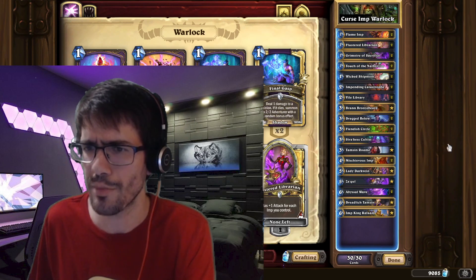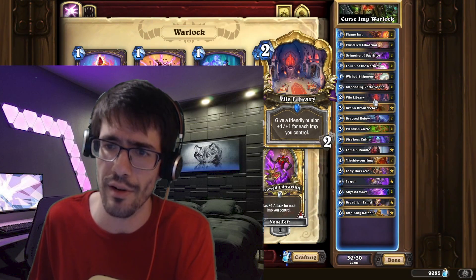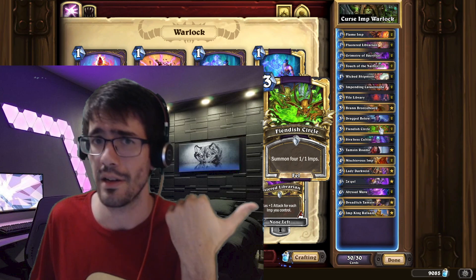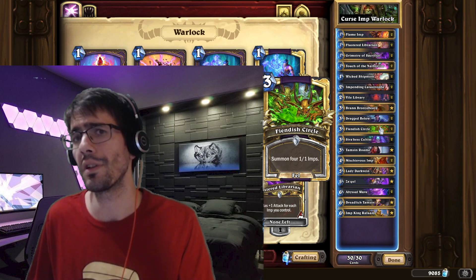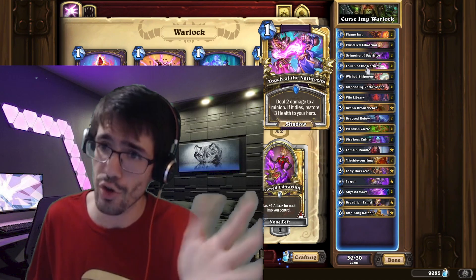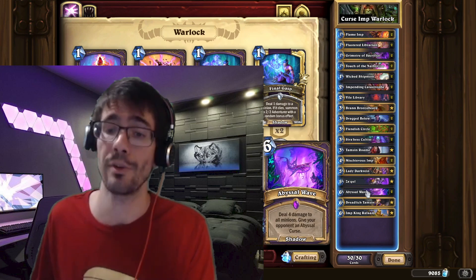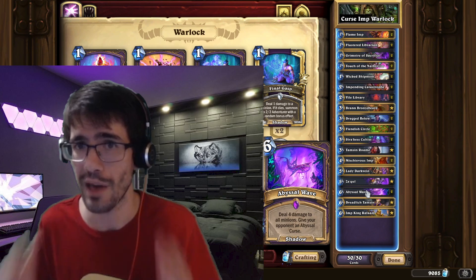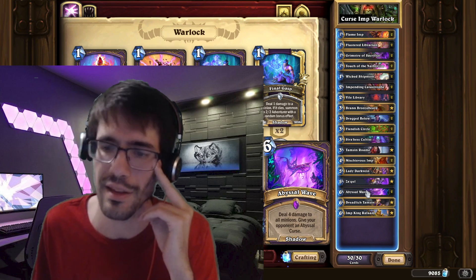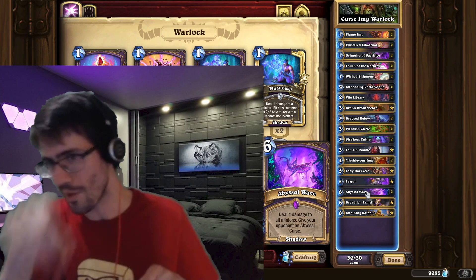I'm not going to talk about the list too much, but your mulligan is pretty much just the early tempo cards. Look for one-drops, look for Vile Library and Fiendish Circle, because you just get on the board quickly, deal some chip damage, contest board against your opponent, and then fall back with some of your controlling tools to help clear the board if your opponent tries to out-tempo you, and to just do damage without having a board already. Get the chip damage in before your opponent can remove your threats, and then once your opponent can remove your threats, poke them from far away with Curses.